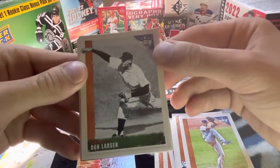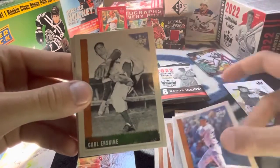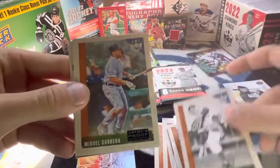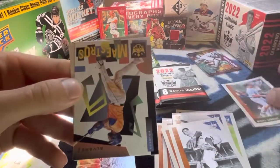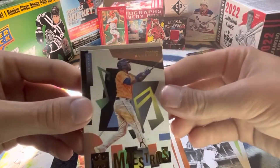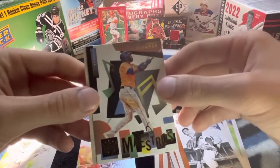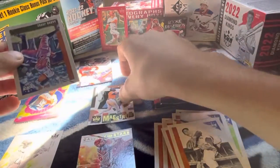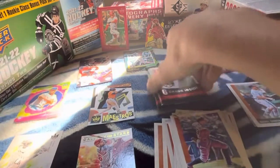Got John Larson. Cody Bellinger. Carl. Cabrera, Artist Proof. And then we have Jordan Alvarez. And Aaron Judge, base card there.